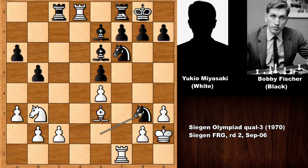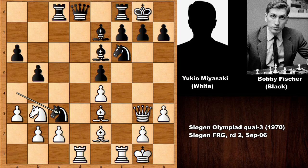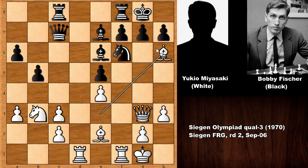Maybe Rook takes rook check, rook takes, or bishop takes a rook, and then king takes knight. But then knight takes on e4 — anyway, this is losing for white. This is why knight takes on c3 by Bobby Fischer. b takes on c3, and then queen to c7, targeting the c-pawn.